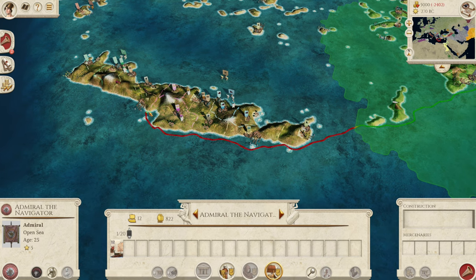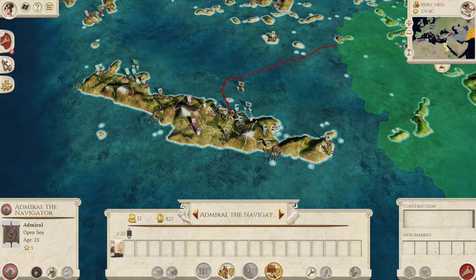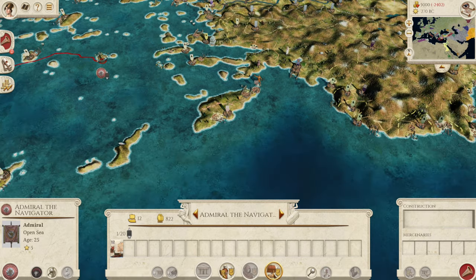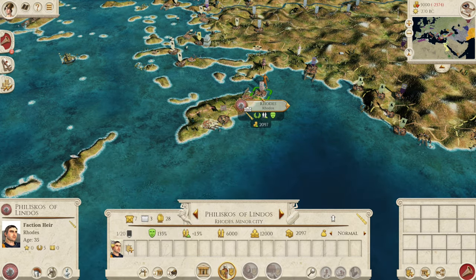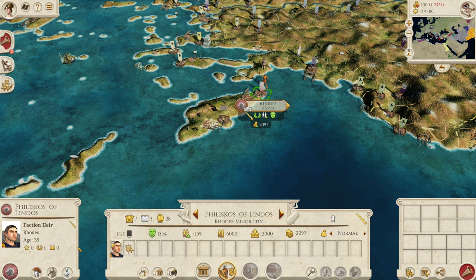You can go anywhere down there. The only reason I wouldn't go for certain settlements first is because you run the risk of being at war with the Ptolemies, especially on harder difficulties. So we are going to go for Kydonia first with the army. We're also going to move Faliskos of Lindos into Rhodes — hopefully with the Scriptorium he will get some good governor traits, because at the minute he's not the greatest governor. He does get plus 15 taxes, but also more squalor, which is never great.